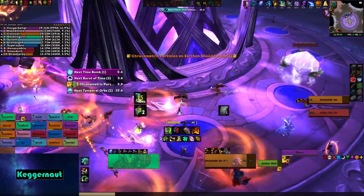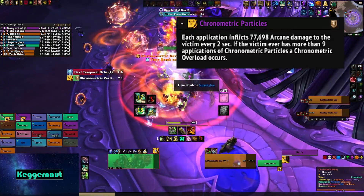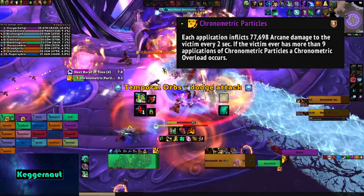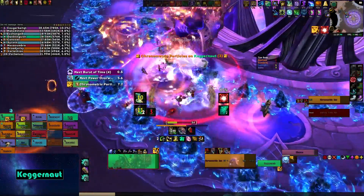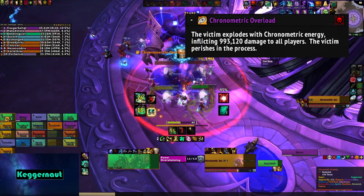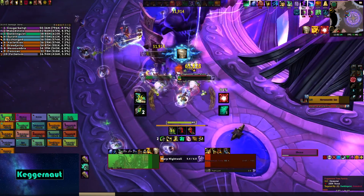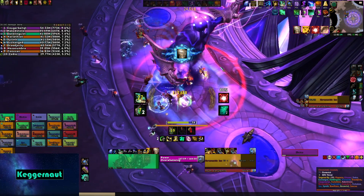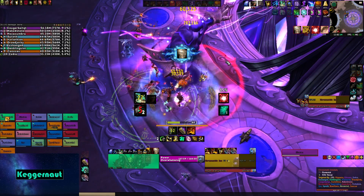When you start off the fight, there's going to be just the boss that you can attack. Whatever tank has the boss is going to get a debuff called Chronometric Particles. Each application inflicts some arcane damage to the victim every two seconds. If the victim ever has more than nine applications, a Chronometric Overload occurs — the victim explodes with Chronometric Energy, inflicting a lot of damage to the entire raid, and the victim perishes. So you and your co-tank have to manage this debuff. Do not get to nine or ten stacks. You can taunt at five stacks, seven stacks, anything — as long as one tank does not reach ten stacks.